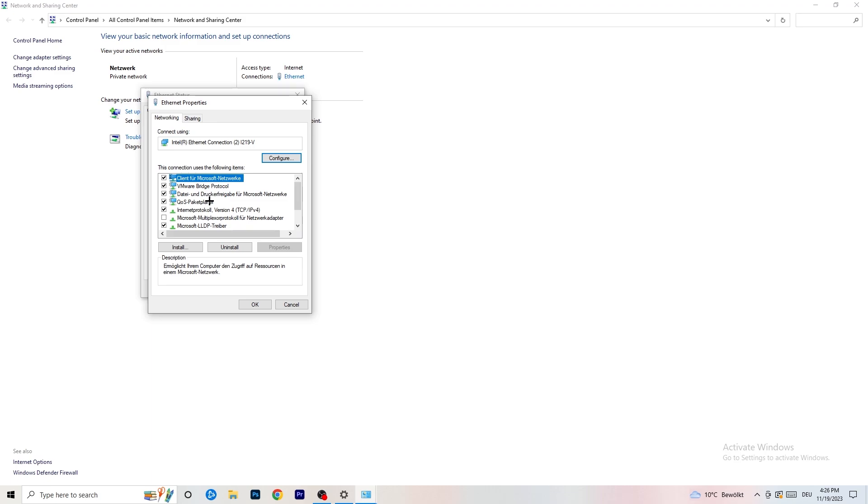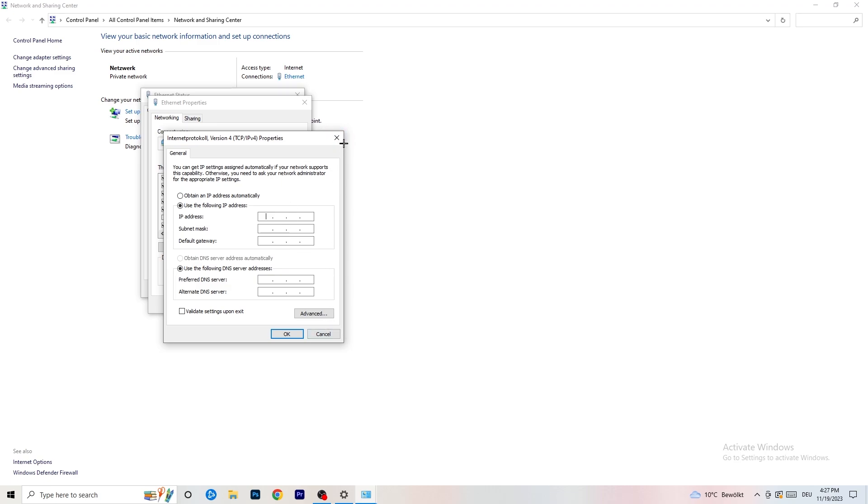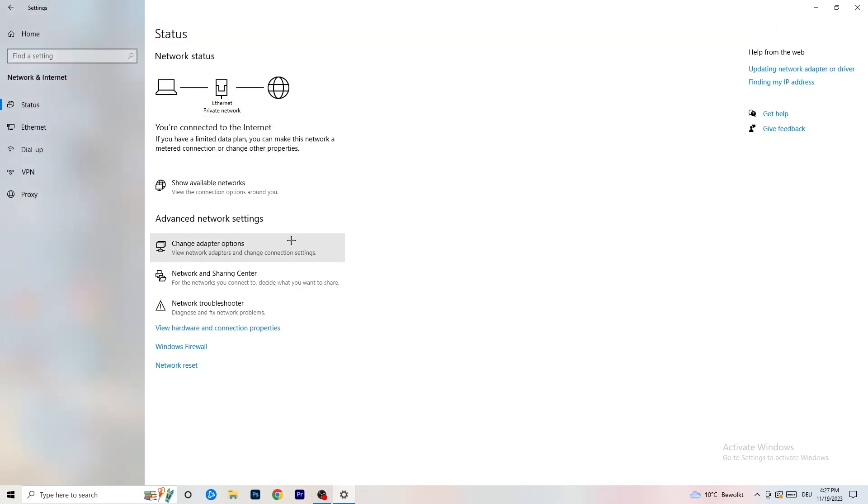Scroll down to Internet Protocol Version 4 and open it. Select 'Use the following DNS server addresses' and type in 8.8.8.8 as the preferred DNS address. For the alternate DNS server, you can Google your specific DNS server address and type that in. Once done, click Apply and OK to save the changes.